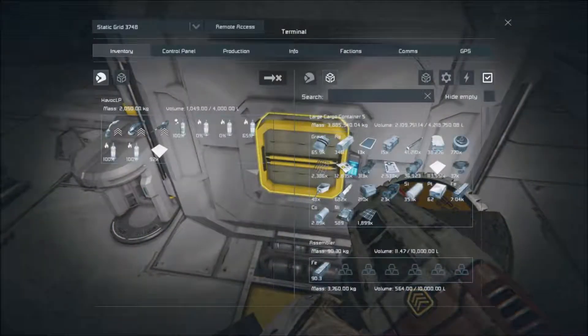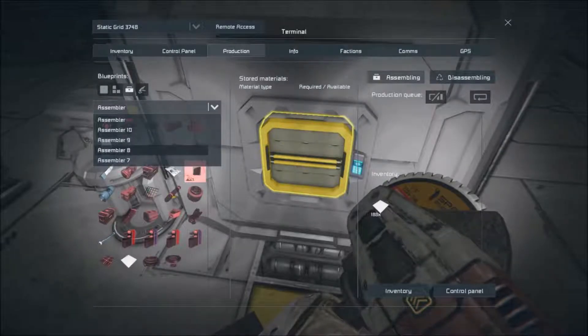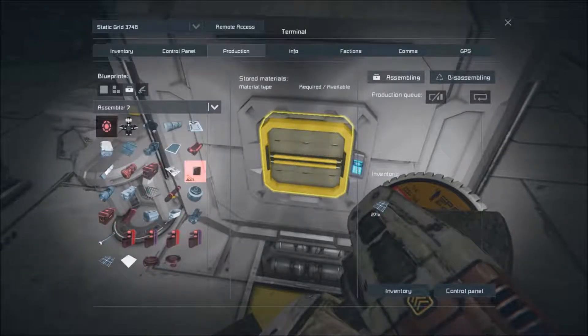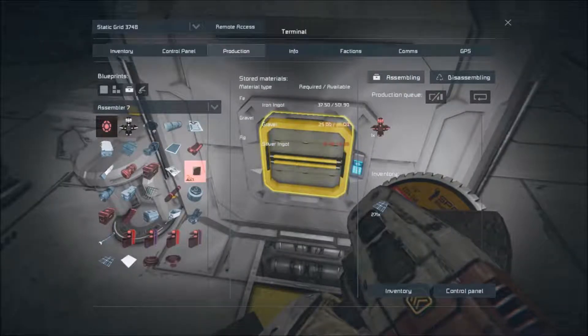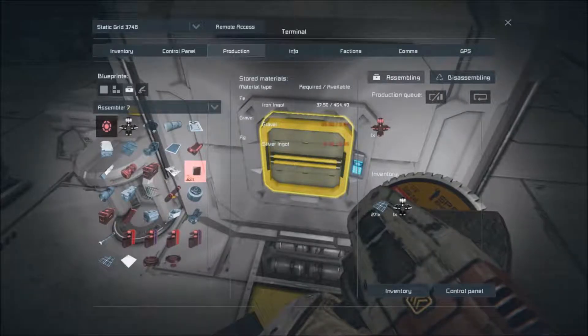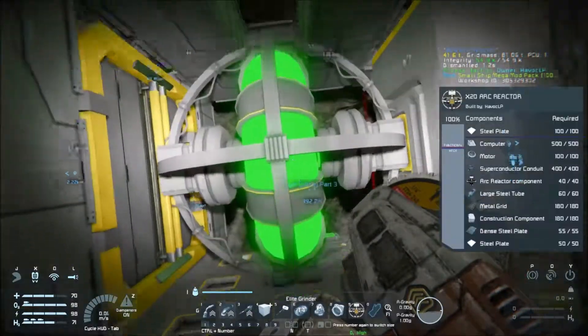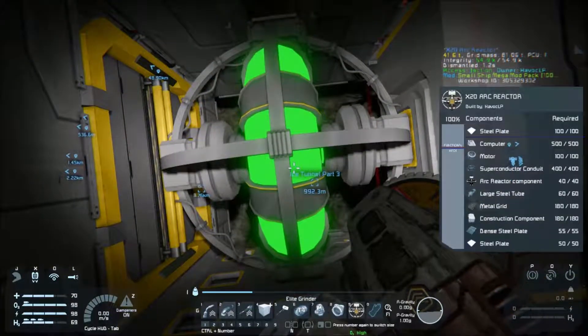Check this out. If I can make one — Production — Arc reactor component. I'm going to make one. Actually I can't make it there, let's make it here on number seven. One. If we have the resources, look how slow that is. It takes how many of those? It took 40 of those. So that took a minute.